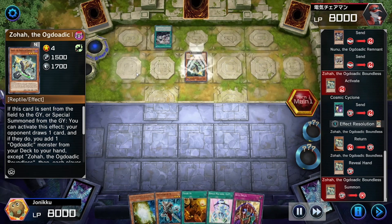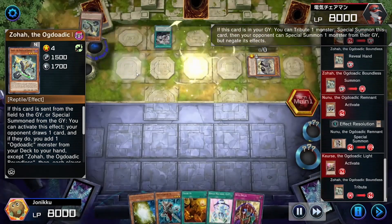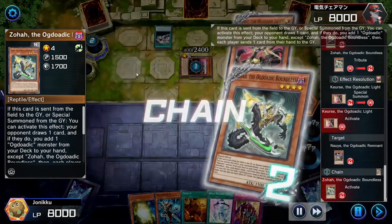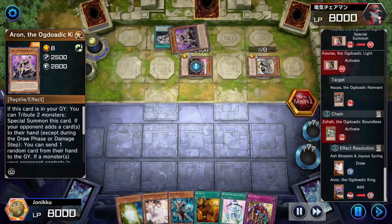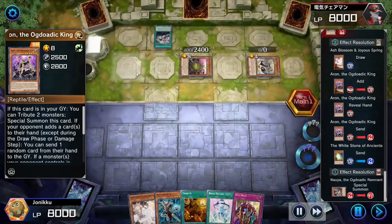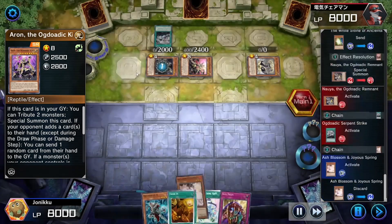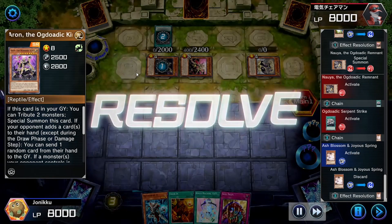I'm willing to give it a chance because Reptile is my favorite Mortal Kombat character. Maxi C went through despite Ash Blossom. They just kept activating all these effects, but I finally used Ash Blossom. That got negated, which is great. I'm hoping they keep this in defense just so Blue Eyes Chaos Max Dragon can get in.